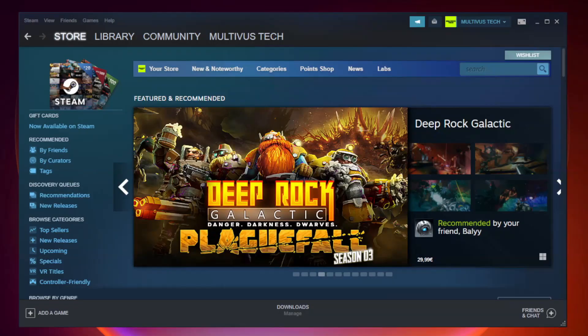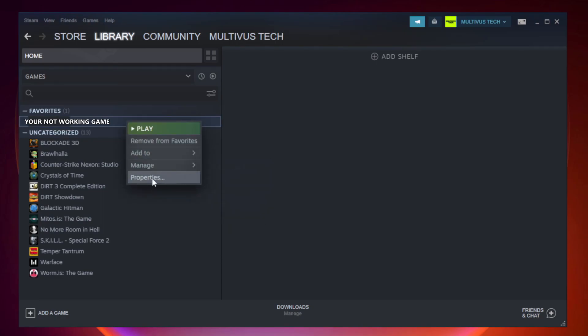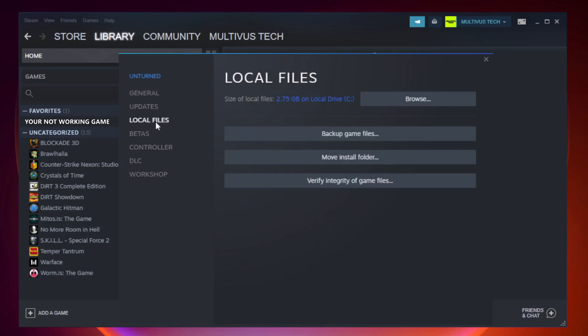Open Steam and go to the Library. Right-click your not working game and click Properties. Click Local Files, then click Verify Integrity of Game Files and wait.